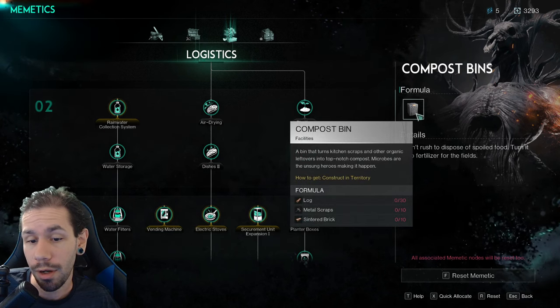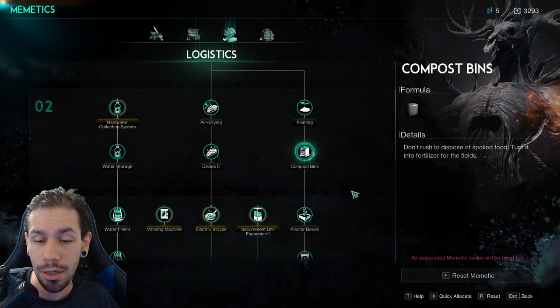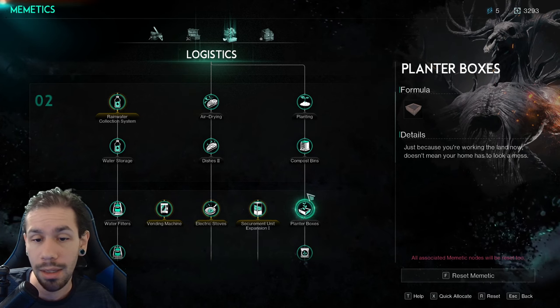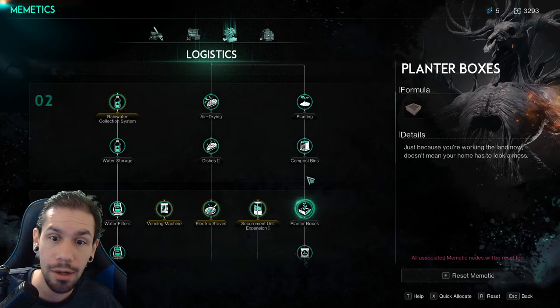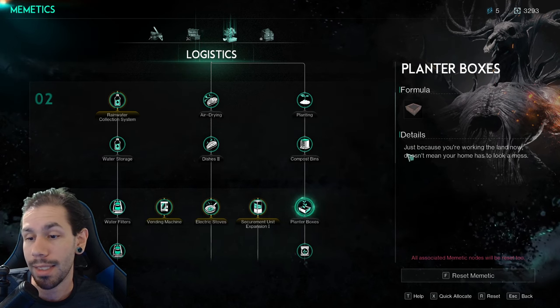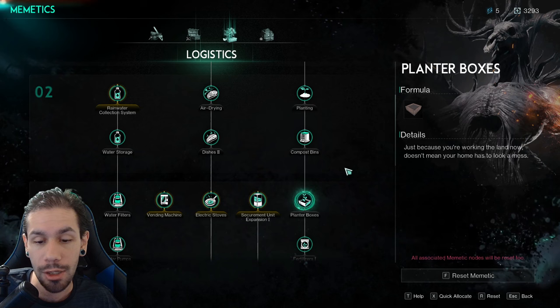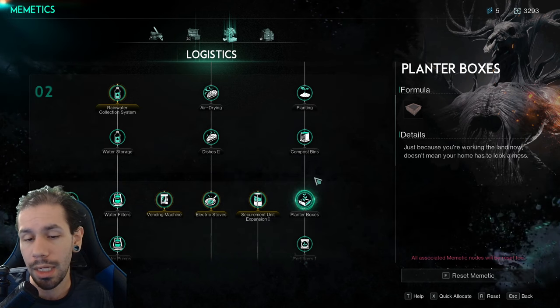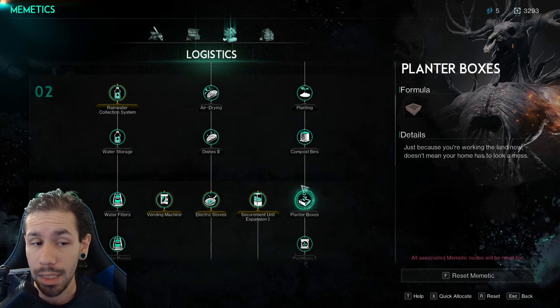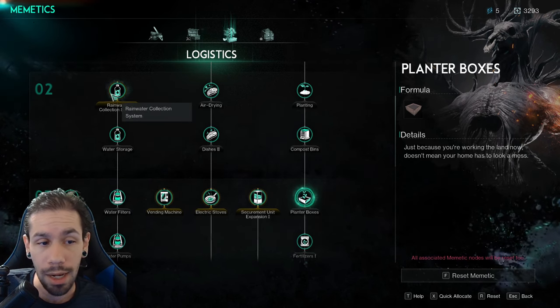First, planter boxes give you access to compost, which is really good for turning junk into something more useful — the compost gives you more yield from your plants. Second, the planter boxes just make it a lot easier to line everything up and look a lot nicer. You're also going to want the rain collection system and water storage.